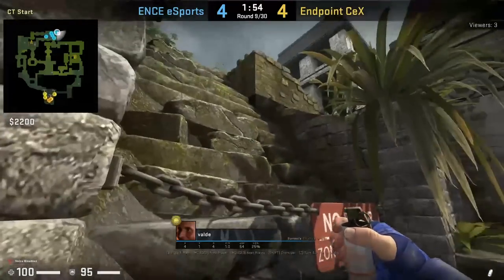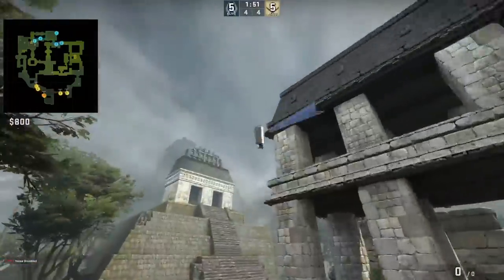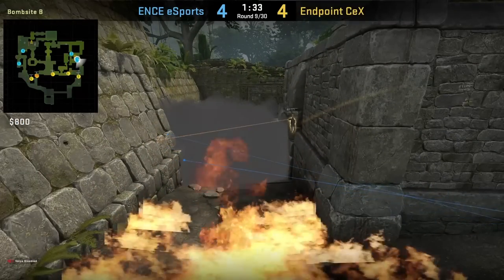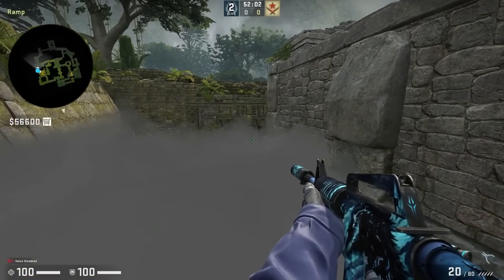Valdi throws a mid banana smoke from spawn. He's going to stand with his bolt, aims at this part of the stair, then runs through a bind. Enz will try to get behind the smoke to boost to take advantage of the rifle that they saved. However the Ts kept mollying behind the smoke so they couldn't. Here's what the boost would have looked like had they been able to pull it off — you could see towards the door, and from the Ts' perspective they won't expect the boost.